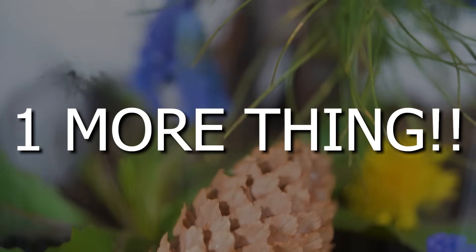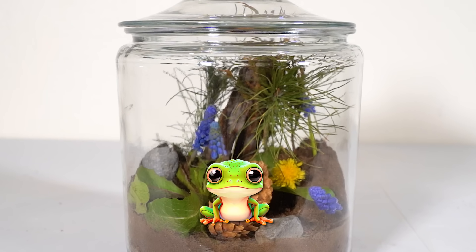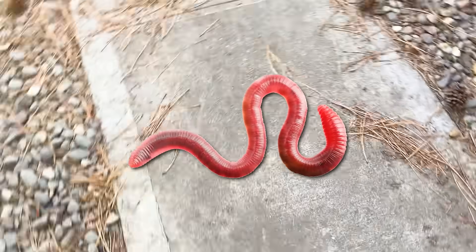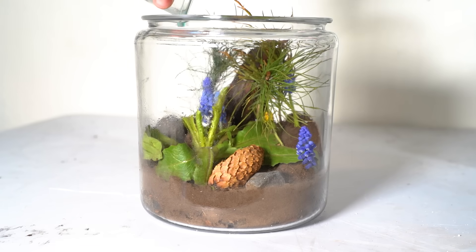Now there's just one more thing to do to finish this little forest, and that's to add some life into it. It'd be cool to add a frog, but this is probably not big enough. So I'm gonna have to settle for something I find outside. I spotted a cricket — even better than a worm. I picked it up and put it into its new home. Can you see it in there? It's kind of hard to see, but it's right there.